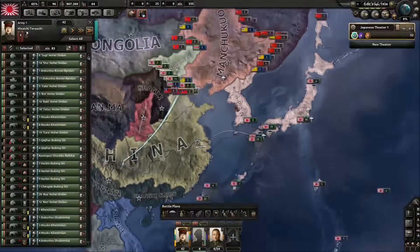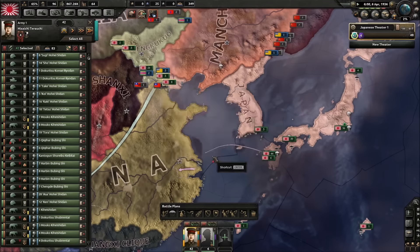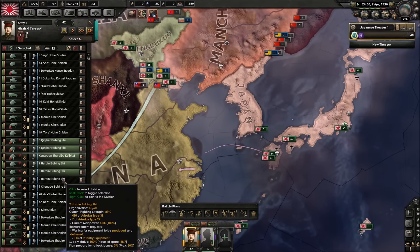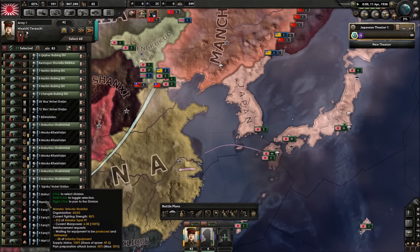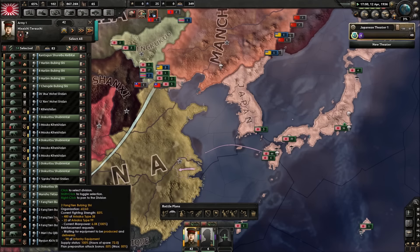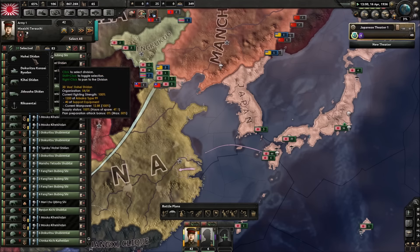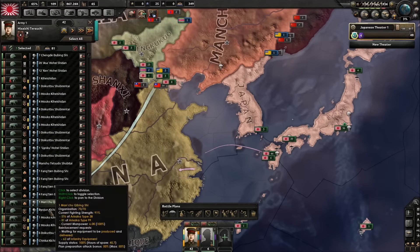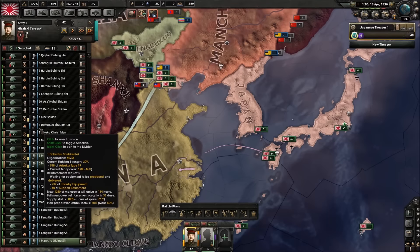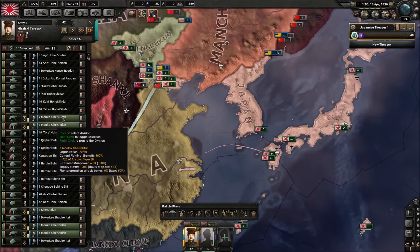I'm going to switch out these garrisoned units, because I don't want garrisoned units in my army — except on the islands. On the islands they're fine. On the islands you don't need anything good, because they're entrenched. They will just cost too much if you switch them. And you don't want cavalry — well, you could say you want cavalry, because they can be military police later on.